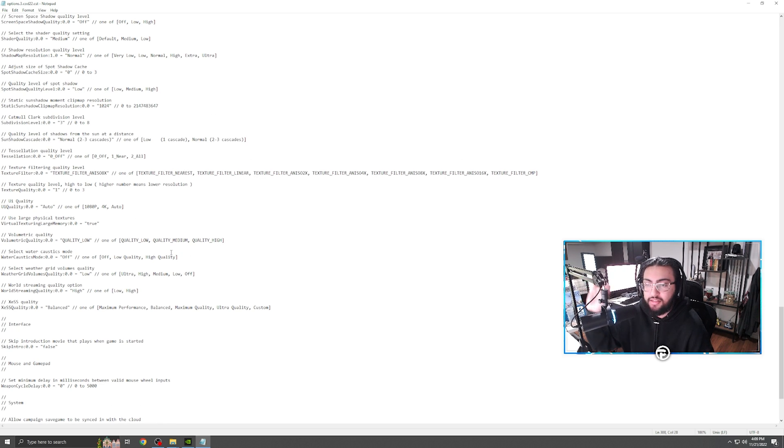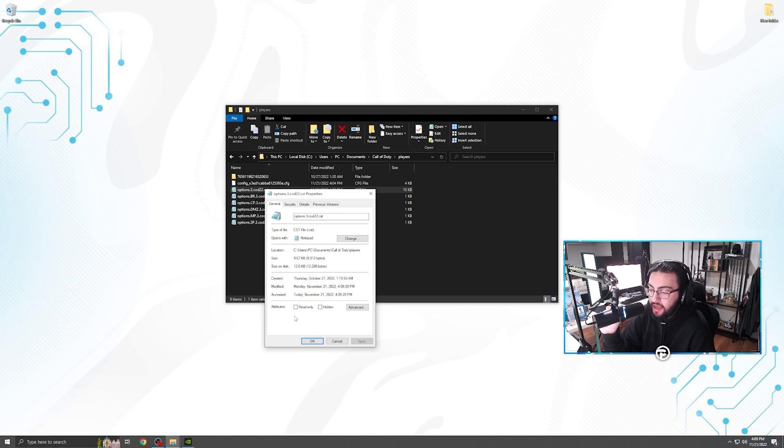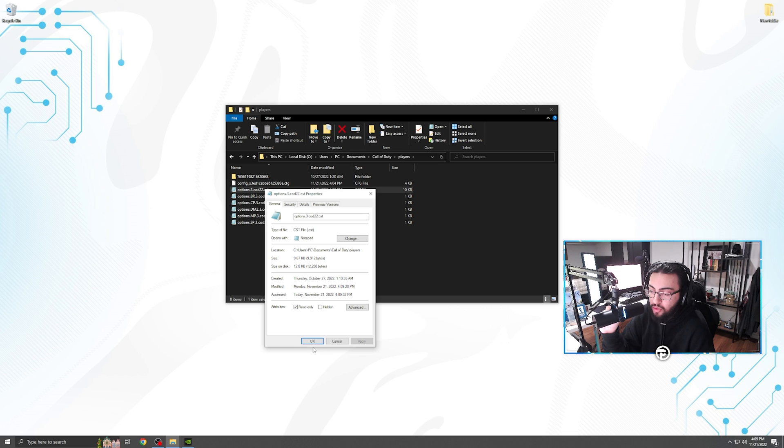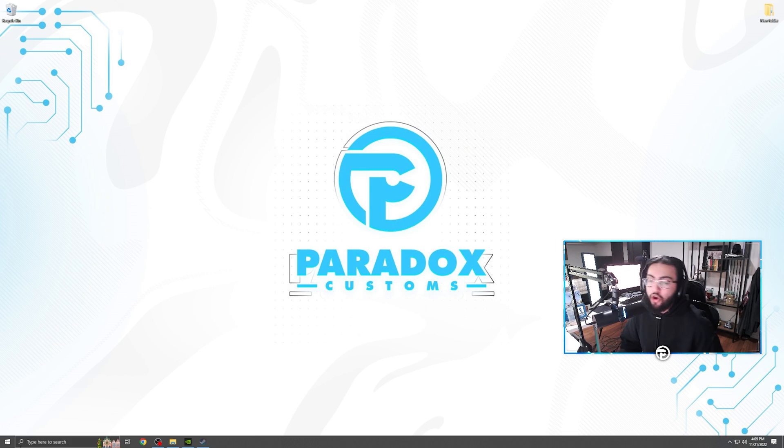Once you're done going through your settings and changing everything that's automatically resetting, press Ctrl+S or go to File and hit Save. Then close the file, right-click it, go to Properties, check Read Only, hit Apply, and press OK. Now when you open Modern Warfare, these settings will be saved as default. It's a little bit buggy — it's not 100% accurate — but I myself have not experienced any issues since doing this.